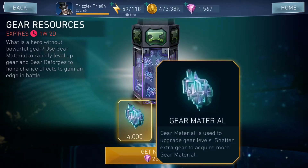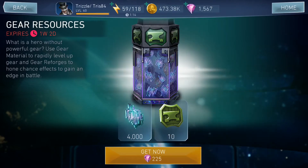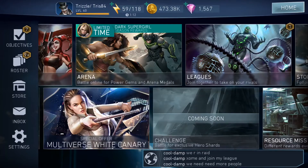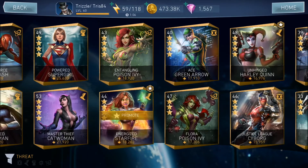225 gems will give you 4,000 gear material and you also get 10 Gary forges. If you don't know how important these are, you might be new to the game, so I'm going to show you. Remember, you only got a week to get this. So 225 gems gives you 4,000 gear material and 10 Gary forges.